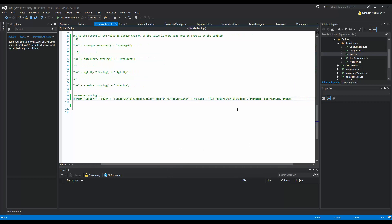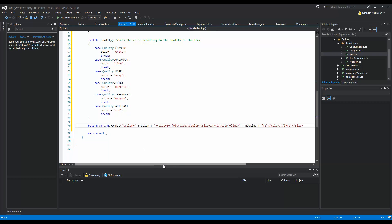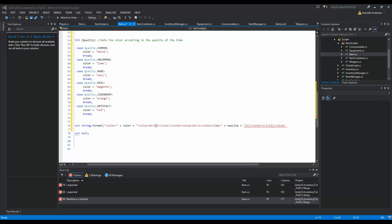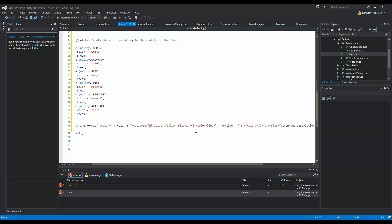We need to copy through to this point - copy all this, and return string.Format here. We already created the color and the description, and the item name should also be here. So we return the color, size, and we add the item name and description: comma item name, comma description. On slot 0 the item name goes, on slot 1 the description goes. We remove some duplicates we don't need.